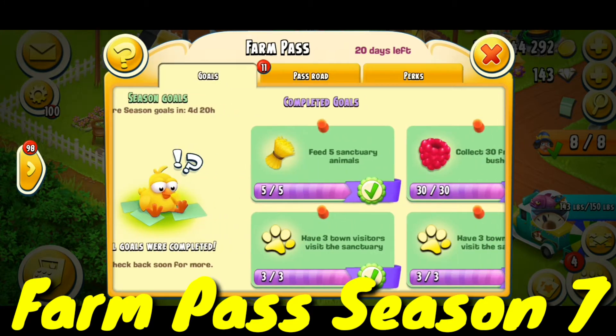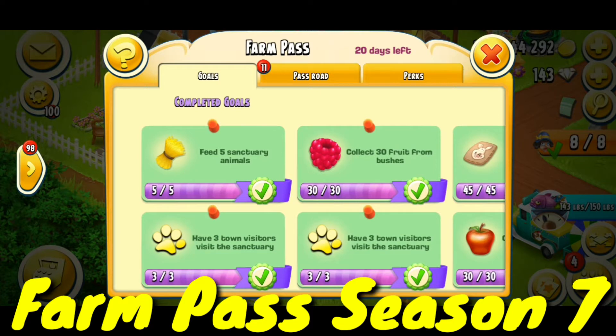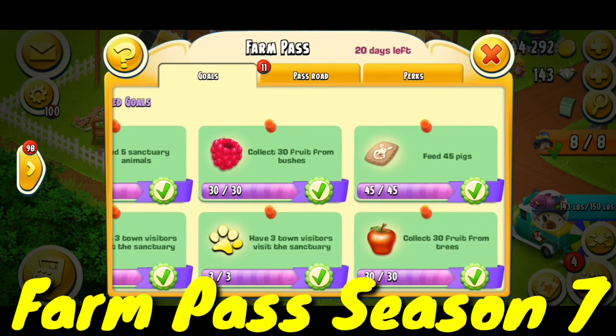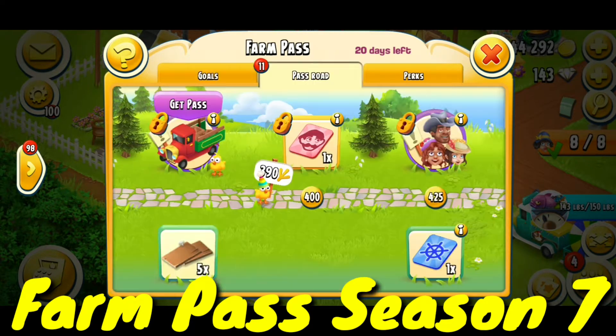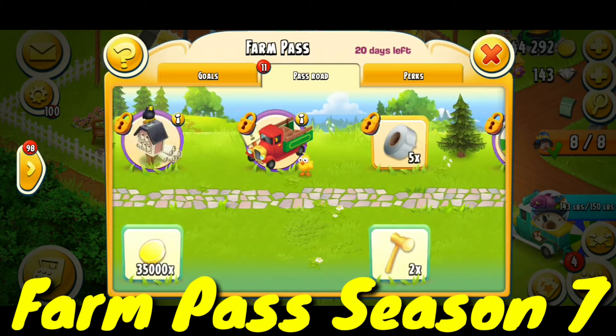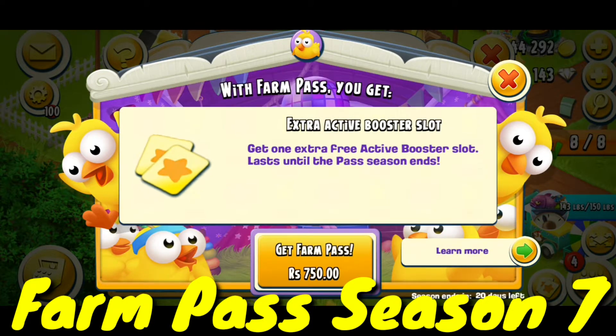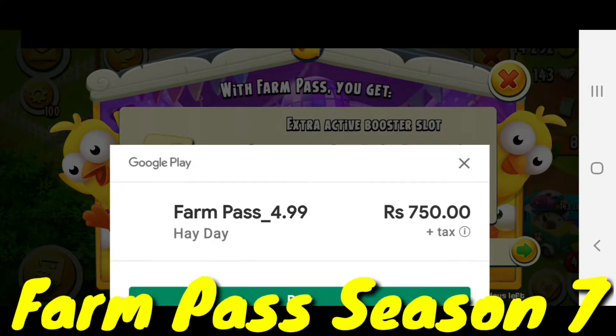I have completed the 'Feed 5 Century Animal' task — that's a tough one. I also completed 'Have Three Town History Visited' and got 390 Farm Pass points total. Now I am going to buy the Farm Pass — I have to pay 750 rupees.